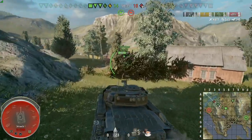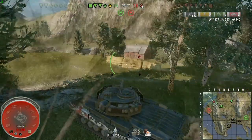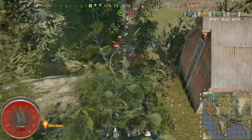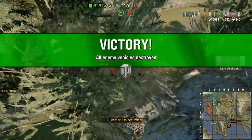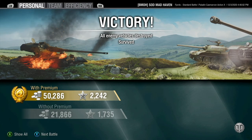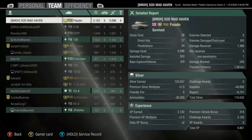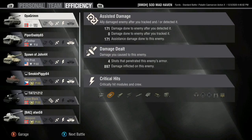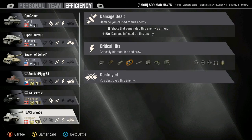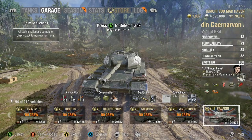Paladin — if you guys don't have it, get out there and get it. If not, go kill a couple of them. 5,096 damage, 28 shots fired, 27 direct hits, 24 penetrations — pretty good ratios. 226 standard penetration and 258 on the premium. This tank is just absolutely menacing. If you don't have it, get your hands on it — it is just a solid tank and a great money maker.